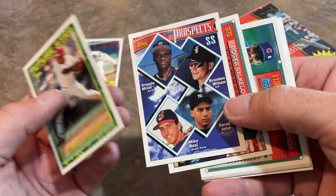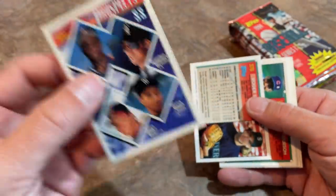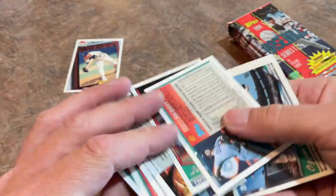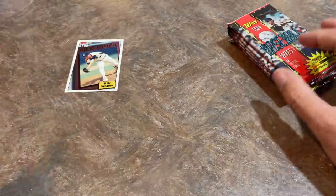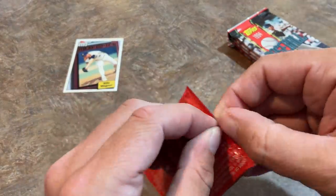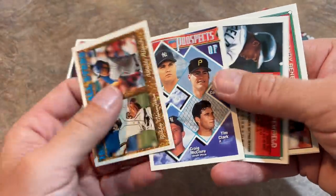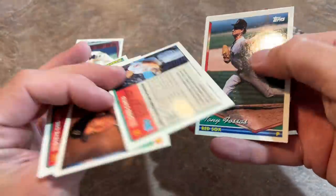Super Packs from 95 Donruss had it right — they put all the cards from the entire insert set right in the packs. And another Derek Jeter — how about that? Two Jeter prospects, both in great shape with no damage at all. They put all their inserts for Mound Marvels in the packs — they called it a Super Pack. I wish they could have done that with the Topps Black Gold cards. I'm just going to go through these last few and see if there's anybody else of note, because we are approaching 30 minutes.